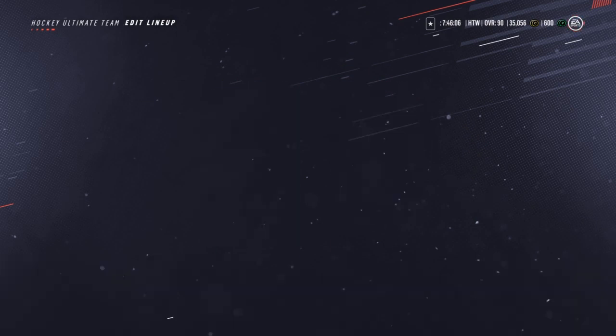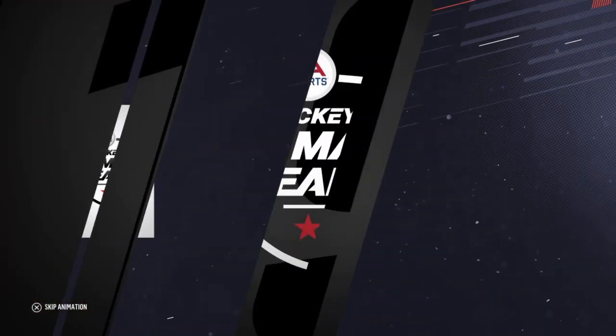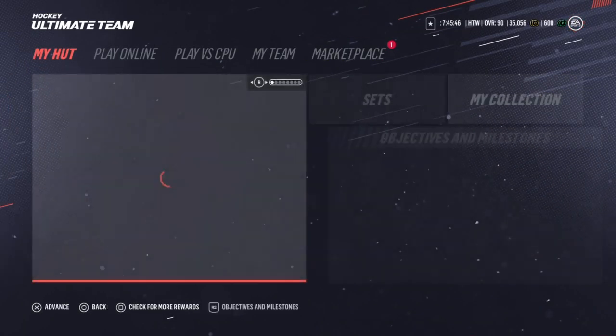To start off the episode, we're going to open up one of those re-roll packs, because that's just what we do here. Hopefully we can get something good, maybe add something to the team. Tons of cards out right now, there's just so much out. Eric Johnson — not quite. But we're going to go ahead, get into a game, have some fun, and hopefully pick up another W.